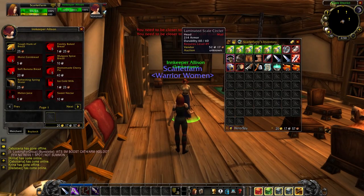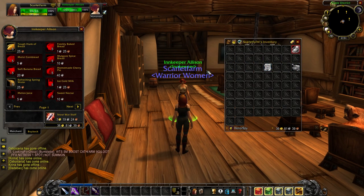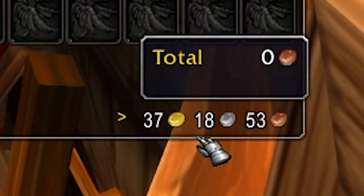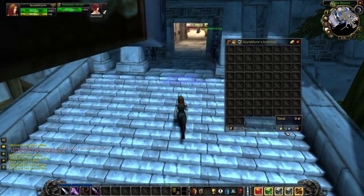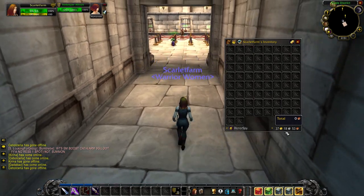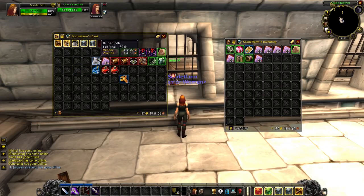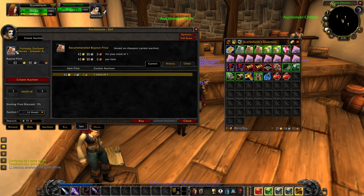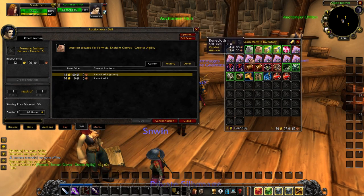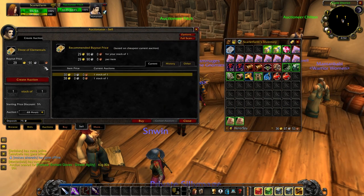Let's go ahead and vendor all this stuff. We're at 20 gold 17 silver and we get up to 37 gold 18 silver. They're medium level, around 55-ish mobs, so that's about what I'd expect — still on the good side. That's a decent amount of raw gold. Now let's see what we get with all these auctionables. The big one — the Enchant Gloves Greater Agility — is at 43 gold. That's lower than I thought to be honest. I'll put one up for now and hang on to the others to try to squeeze a little more gold out.